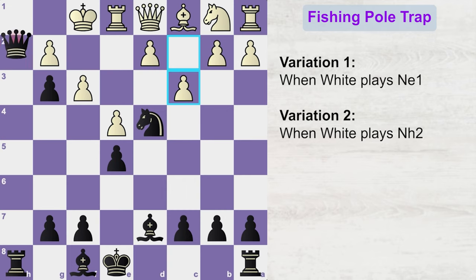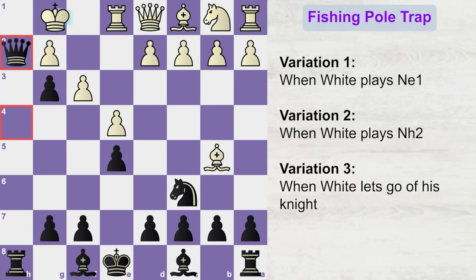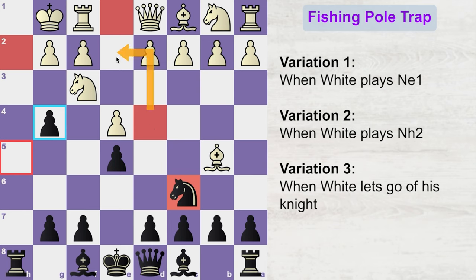Now let me show you the third variation in this trap. As you have already seen, both knight to e1 and knight to h2 are completely losing for white. So what should you play if the white player is smart enough and doesn't take his knight on either of those two squares? Since in the second variation we saw how the black knight jumps in and creates checkmate, what if white decides to let go of the knight and instead captures on c6 first?